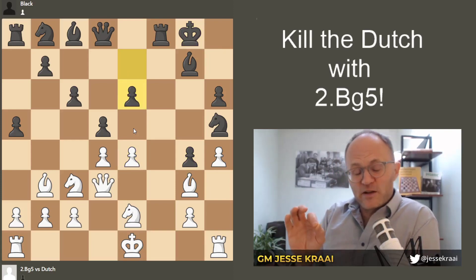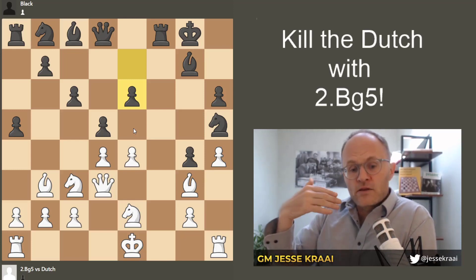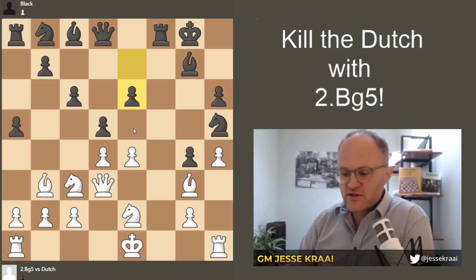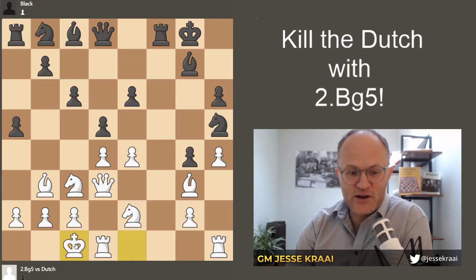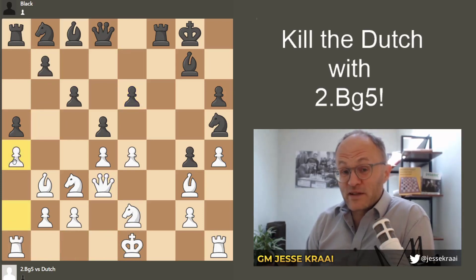I'm going to leave you with this final position. In every opening you learn, you need to play well after the opening — even if you get a beautiful position like this, where this bishop is terrible, this knight has some work to do, and the king is very drafty as it always is in the Dutch. Here we were so arrogant that we castled long, and that allowed counterplay with b5. If instead we keep our wits about us and play a4, Black really doesn't have many moves to do.